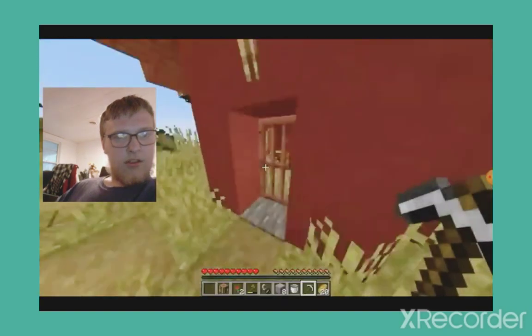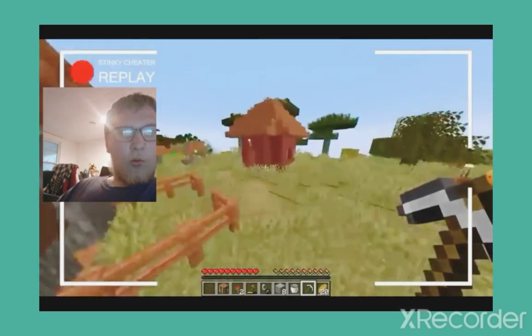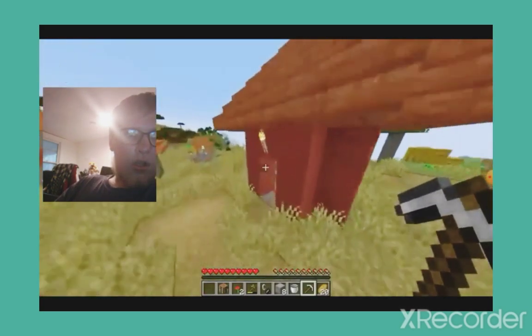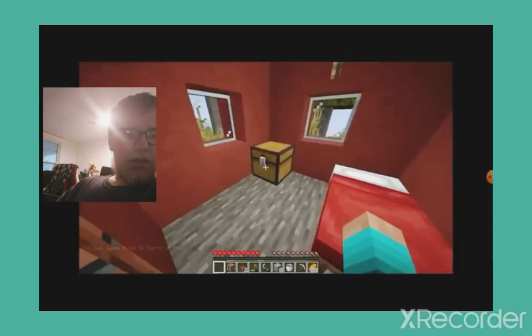The speedrunner crafts flint and steel and begins — nope, you're just a big fat cheater. Did you see what just happened? If I replay the last few seconds in slow motion, there is another sly cut from this goofy goober. And this guy's middle name must be creative mode, because you can just barely see that they changed their game mode again.